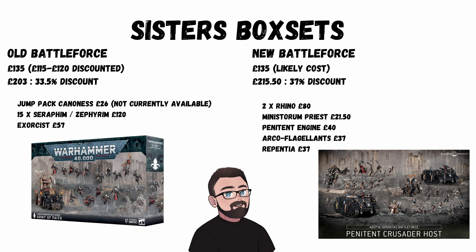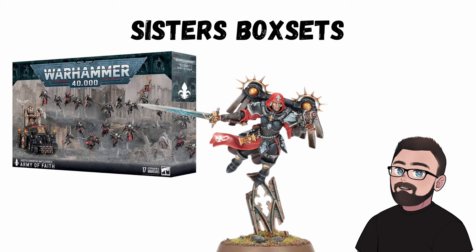We have two battle force boxes; the new one might be replacing the existing so there's a FOMO there. They're each designed around a detachment, and if you want to play like that then these boxes are perfect to start. The Army of Faith is for a detachment that gives a focus to jump pack units, but you can include anything in that detachment. For each five-model sprue for the Seraphim or Zephyrim you get all the options to build either, so if you build one you get all the leftover bits to build something else. You can add some Battle Sisters bodies and you've got yourself some new jump pack Sisters. At the time of recording, this box set is the only place to get the jump pack Cannoness.